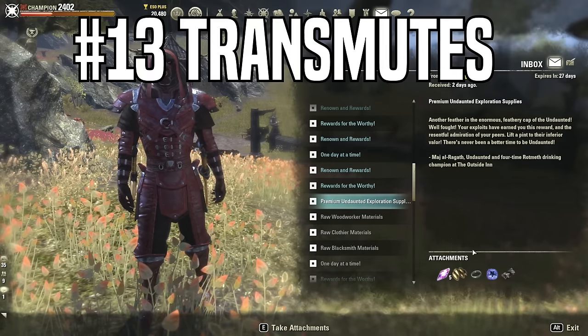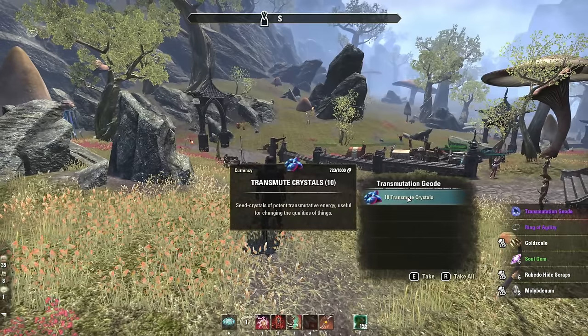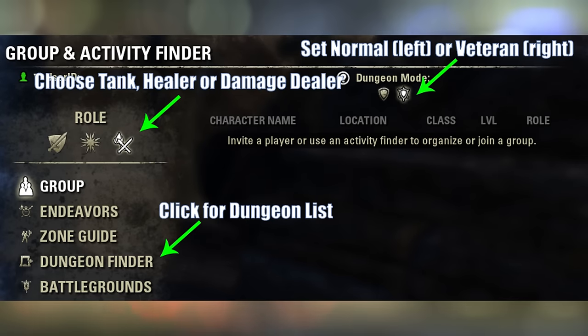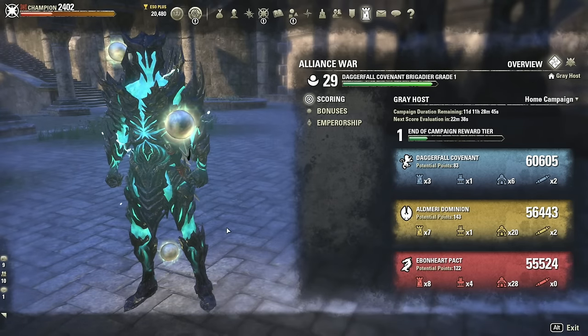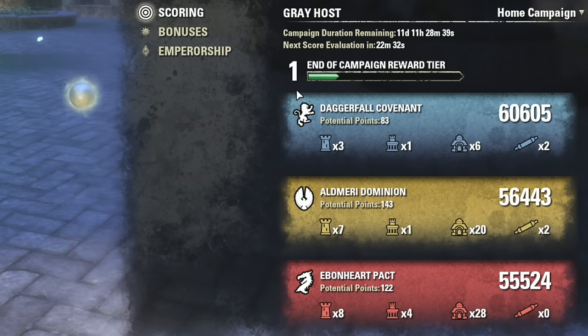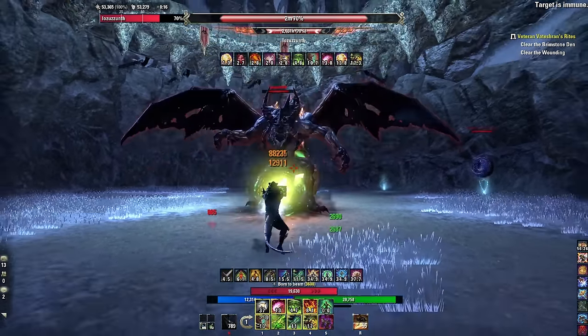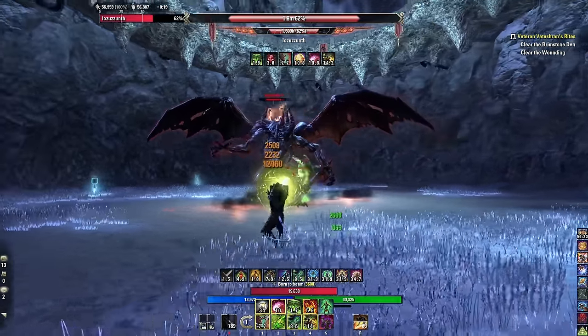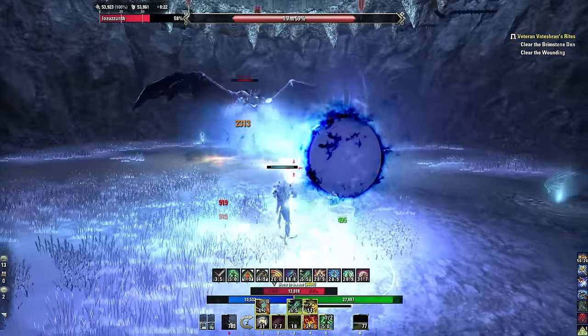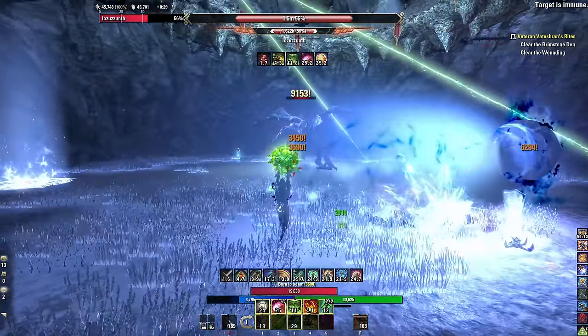Tip thirteen: stock transmute stones. Transmutation Stones let you retransmute gear into the correct trait. Two ways to stockpile them: daily Dungeon Finder with as many characters as you can manage each day, or for PvP players, reach Tier 1 in a 30-day campaign at around 20,000–25,000 Alliance Points, taking about 45 minutes to an hour. If you hate PvP, go to a dead campaign and repair walls — roughly the same time, fewer deaths. You can stockpile up to 1,000 with ESO Plus.